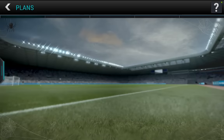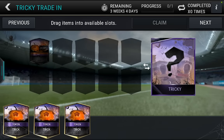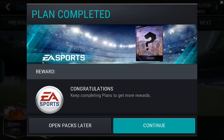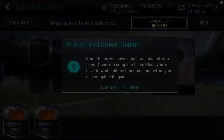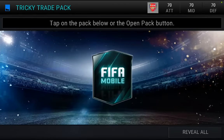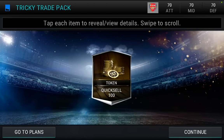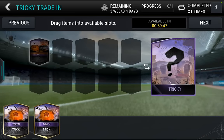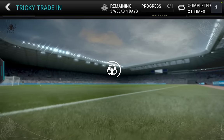Tricky trade-in — wait, what is this? We'll claim one of these and see what we get. Open pack — is it an elite card? Oh my gosh, is 100 coins quick sell? That is a terrible trade-in.